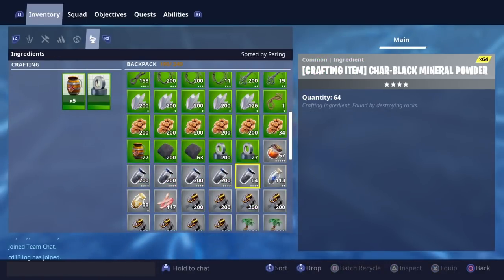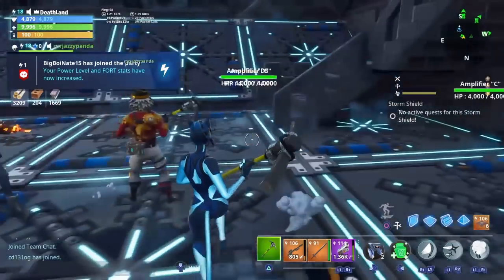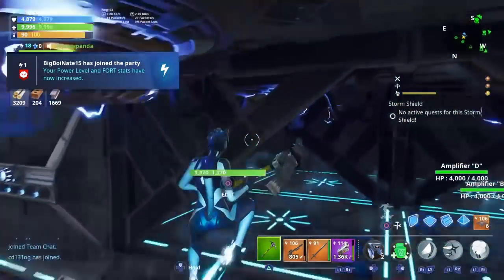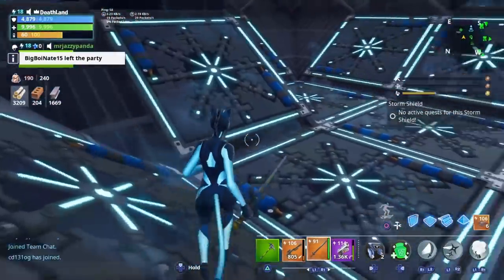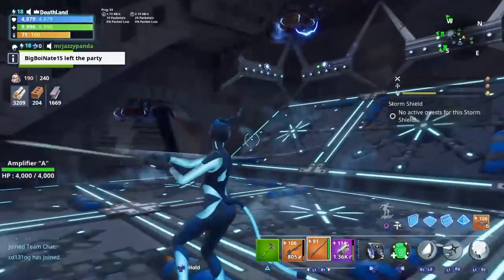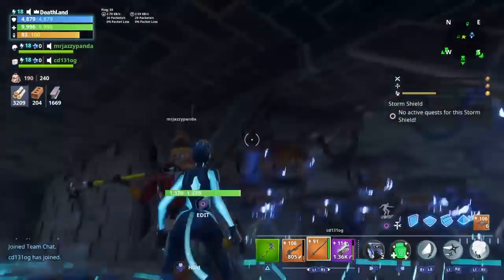I just showed you guys that it did work. As you can see, on the amount of Charred Black that I had, I recycled it, it put it in my inventory. It does work, guys. Take advantage of this while you can. And if you have a lot of Malachite and a lot of Fine Grain that you don't need, get to crafting a bunch of these swords. Make them 82, get a lot of Obsidian, get a lot of Charred Black.